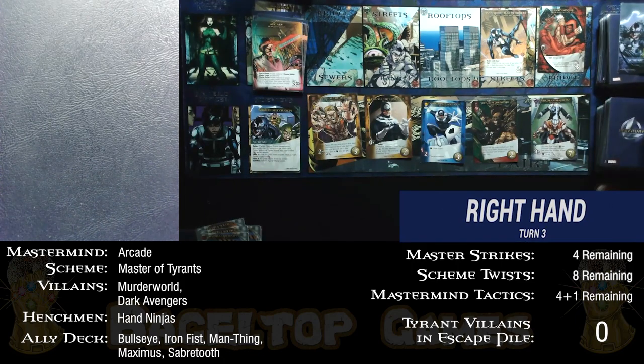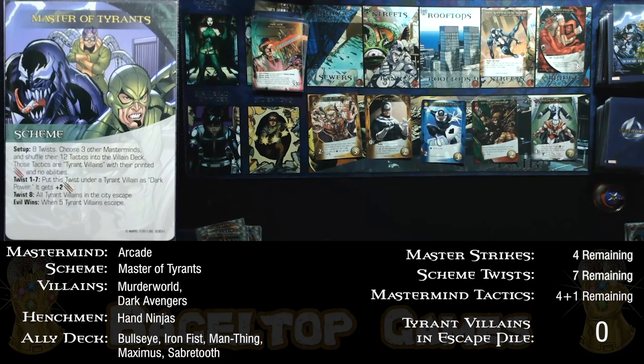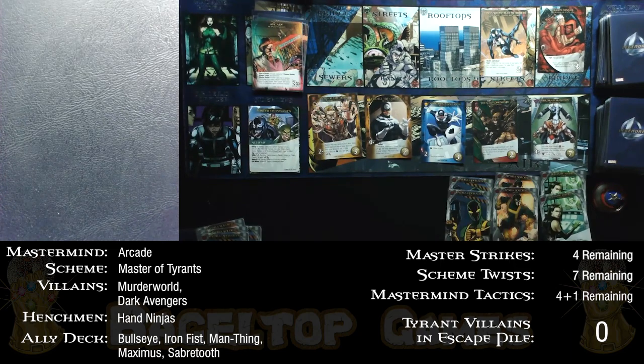Now it's the right side's turn dealing with its first scheme twist. I got lucky — there are no Tyrant Villains yet in the city. Twist one through seven place this twist under a Tyrant Villain as dark power, giving it plus two. Since there are no Tyrant Villains in the city, this does nothing — Arcade has misfired. That's a lucky break.